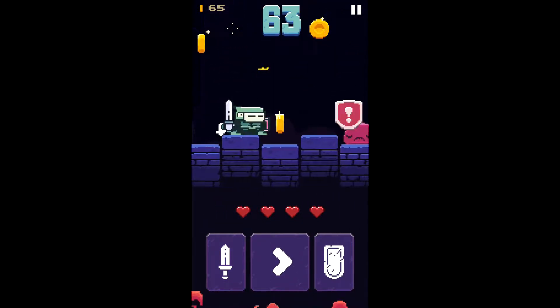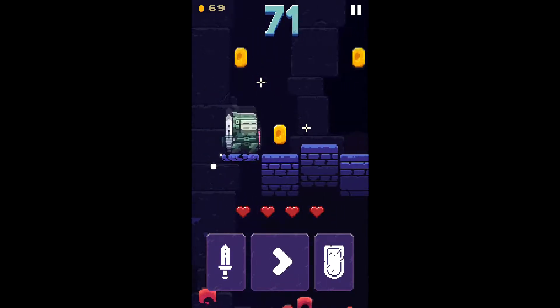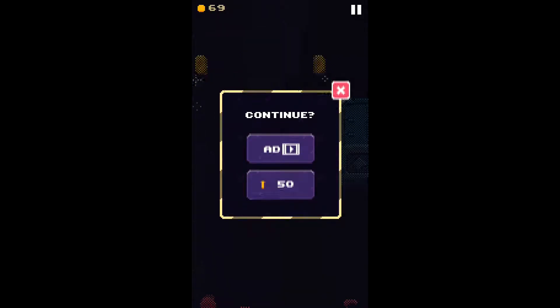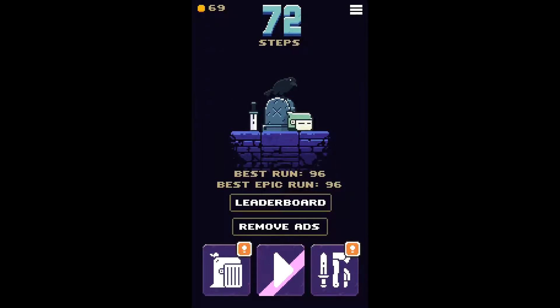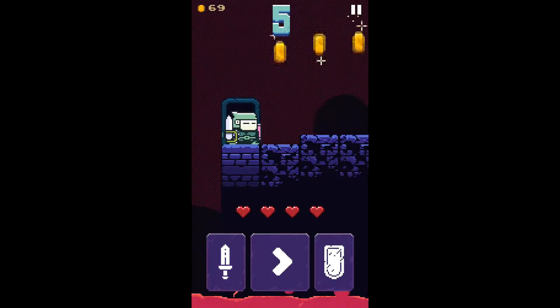To aid you in your progression through the dungeon, you can unlock new characters and weapons with the gold you gain bashing the jellies into submission. Those new characters have different passive abilities, varying from critical chances to special abilities when striking enemies. The weapons themselves also get special abilities, ensuring you always have something to spend your gold on.